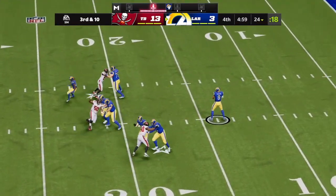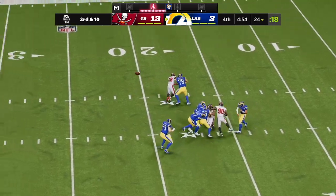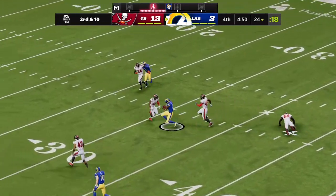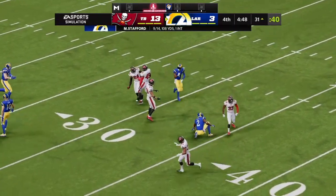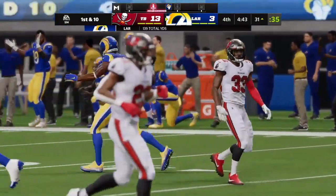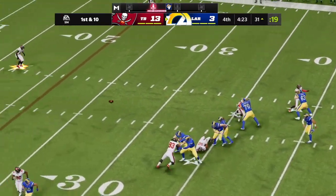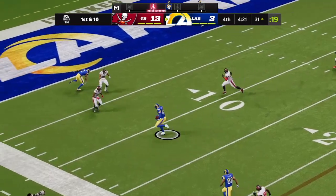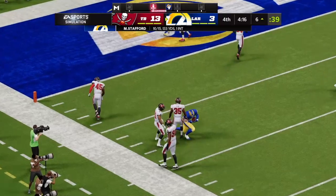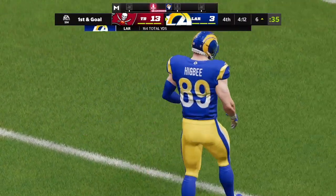From the gun on third down, Stafford — it's caught by Woods, and he makes it all the way down to the 31. Stafford throwing again — that's caught on the left side by Higby the tight end, and down he goes taking it inside the 10, just shy of the 5 at the 6 yard line. A really nice drive.